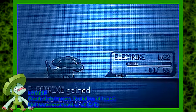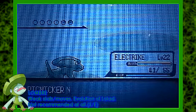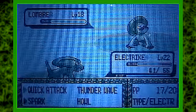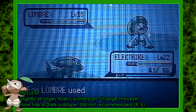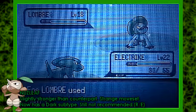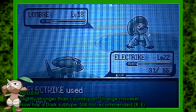Next up is Lombre, but I'm not really going to discuss this because it's just an evolution of Lotad. As I said about Lotad, it's not a very good Pokemon stat-wise, not recommended, and it's only available in Sapphire and Emerald on this route. The opposite of Lombre is Nuzleaf. Nuzleaf is a little bit stronger than its counterpart Lombre, but still not very recommended. It has some good moves, but overall not really good. Nuzleaf is only available in Ruby and Emerald.